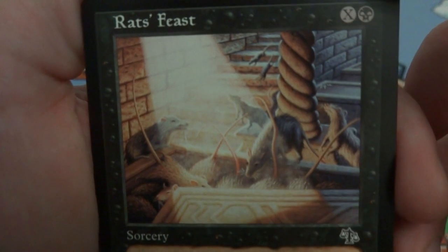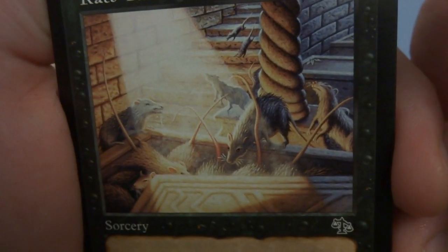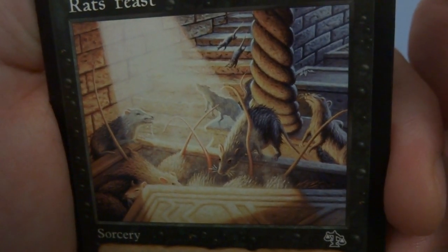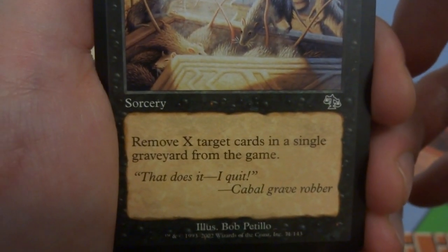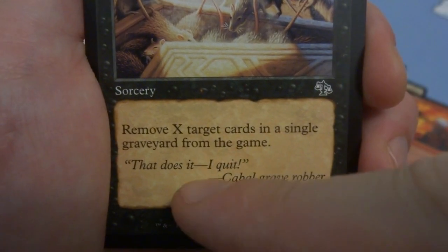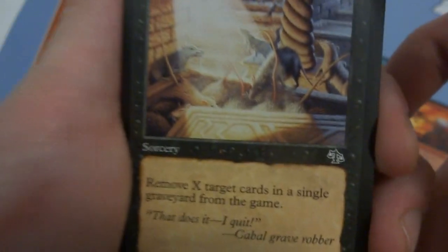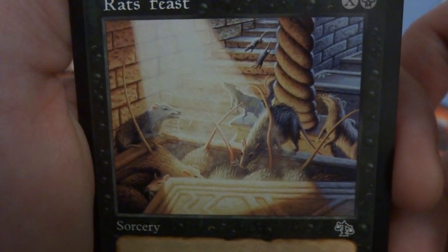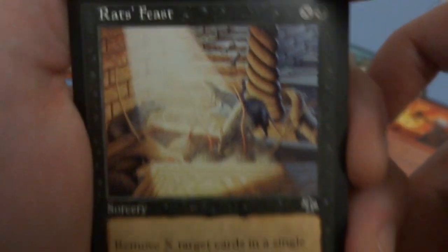Look at this — beautiful art! In some sort of crypt they've lifted the floorboard and a whole bunch of rats are sticking out with their pink hairless tails, looking at the sunlight like they've never seen sun in their lives. Rats Feast — X and a black: remove X target cards in a single graveyard from the game. 'That does it, I quit!' Lovely art drawn by Bob Petillo — the sunlight, the shading, everything — just lovely.